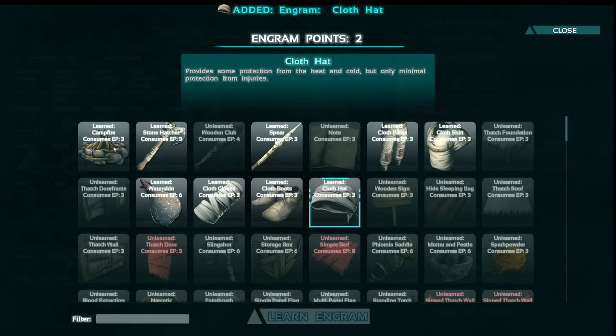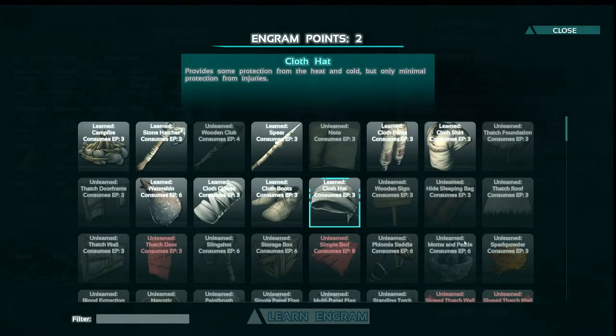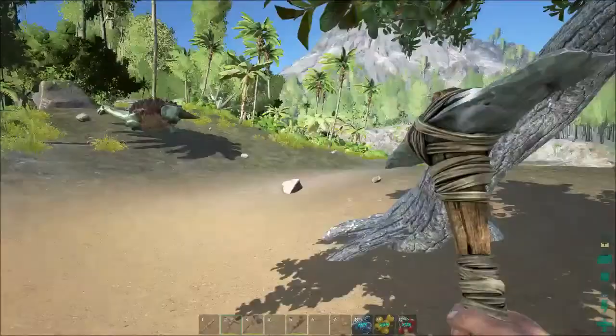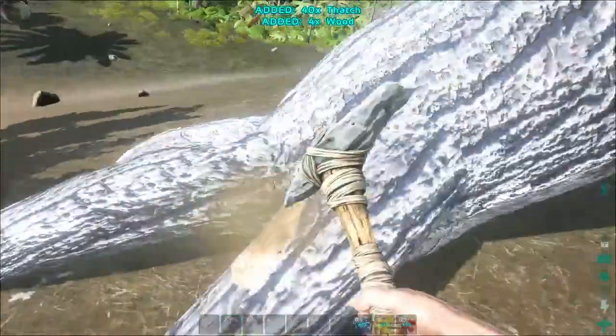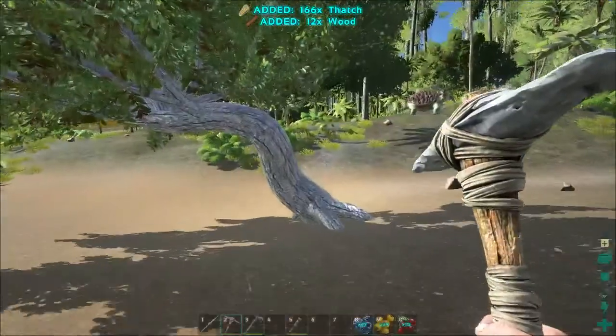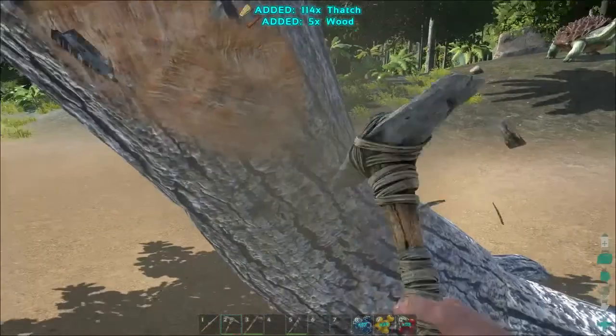What we want to do next is get some structures in place. Some thatch just so we can start building little basic huts to keep us safe. Thatch structures aren't the best to keep you safe but they do give you some real basic cover at the start of the game. Also the cool thing I learnt recently is that when you open your inventory with your panel open and berries in the quick item slots, you can actually hold the keys down and eat all the berries at once, which helps boost food and water more quickly.